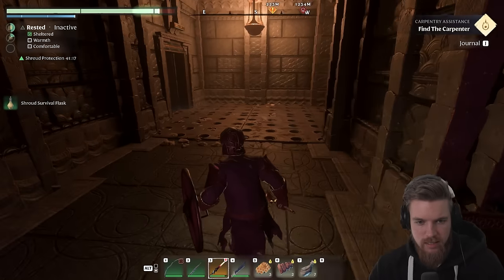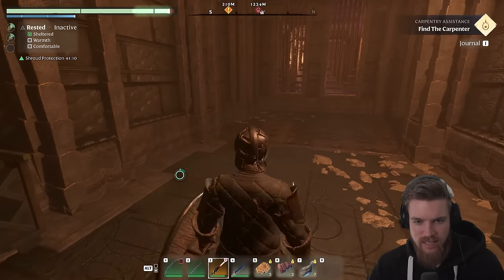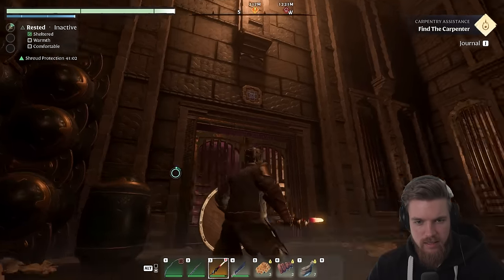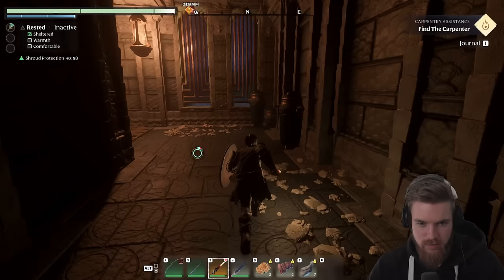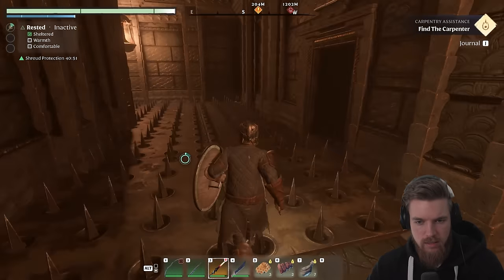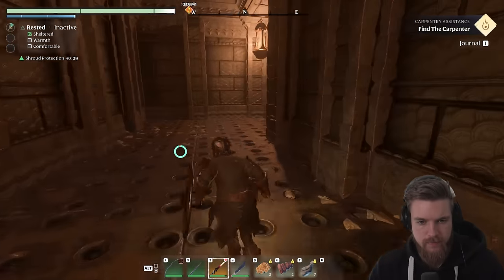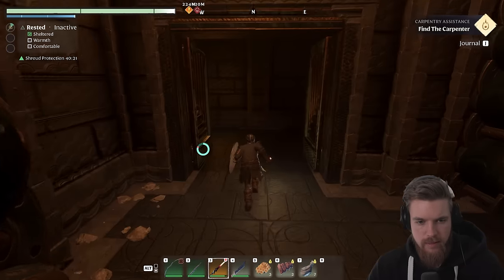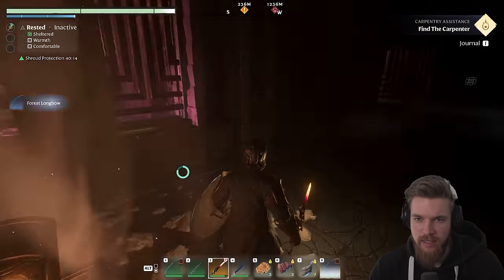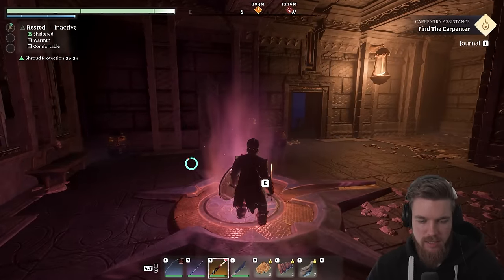We need to open another button to activate that door. Let's wait for the spikes again — now we can run. Here's the button, just over here. So now we have to backtrack. Now this door is open and we can hit this one. There's also a golden chest here, so definitely worth doing. We got our first level 7 weapon there, which can still be upgraded as well — so pretty damn useful. Glad we went back for that. Now we can go up to the next level.